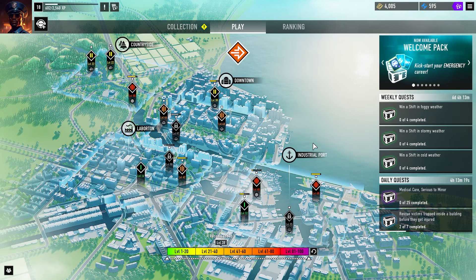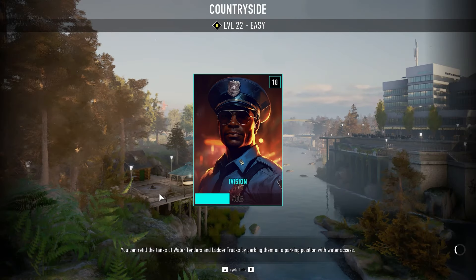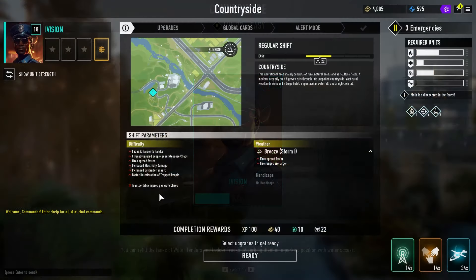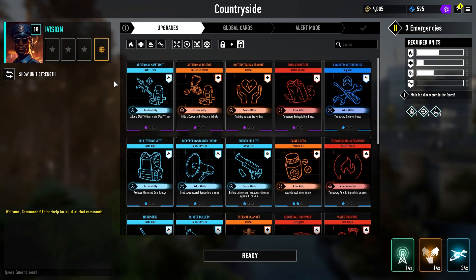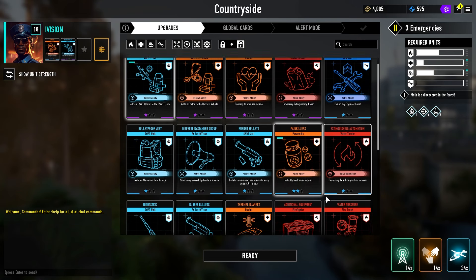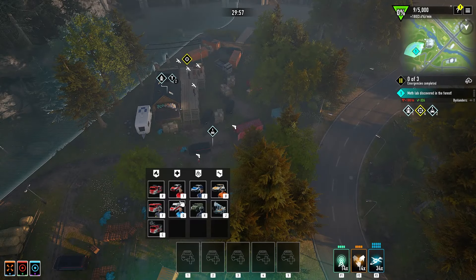We could do another one since that went by so quick. Let's go into the countryside and do another quick one. I really wanted to get the industrial port checked out first — I think that was probably the biggest thing. Let's see what we've got on this shift. Three emergencies on this one as well — ooh, a meth lab in the forest! All right, let's get the SWAT for sure.